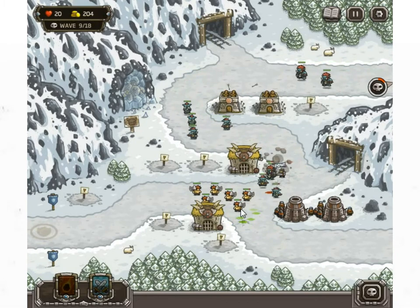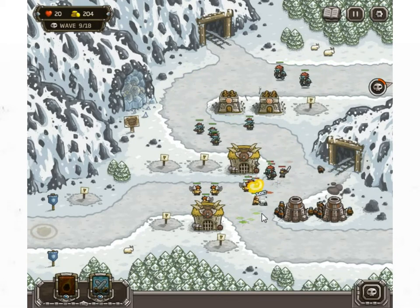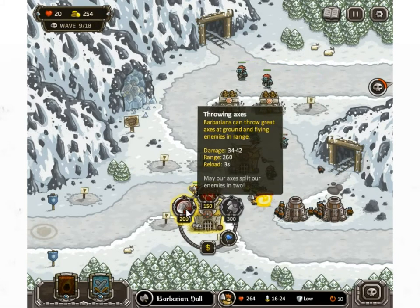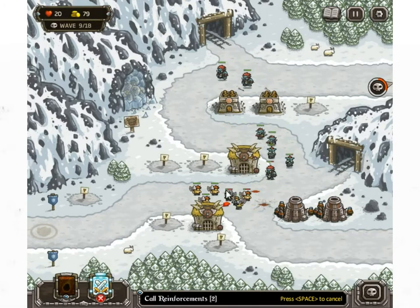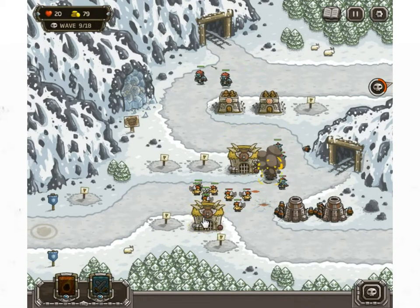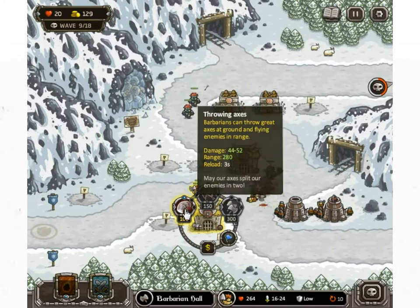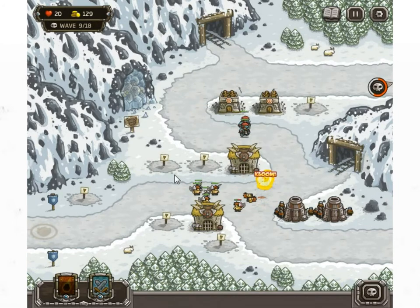The Barbarians are going to town on them and they're not losing any health. Throwing axes — hallelujah! That's what I like to see. So if we upgrade this fully then it increases the damage and the range — that's very good. It is an excellent day.